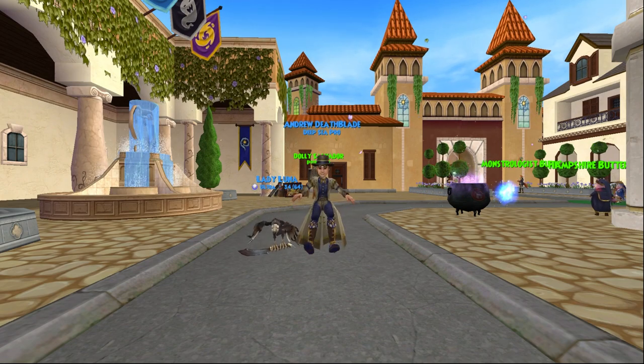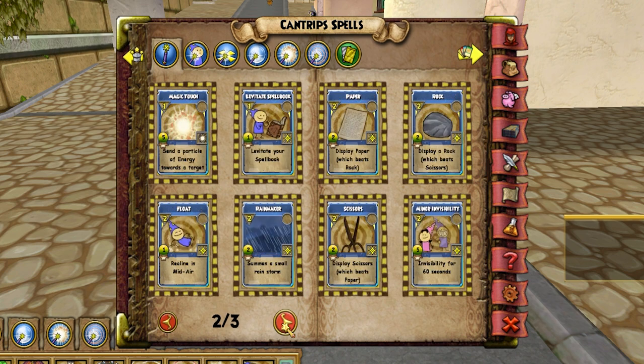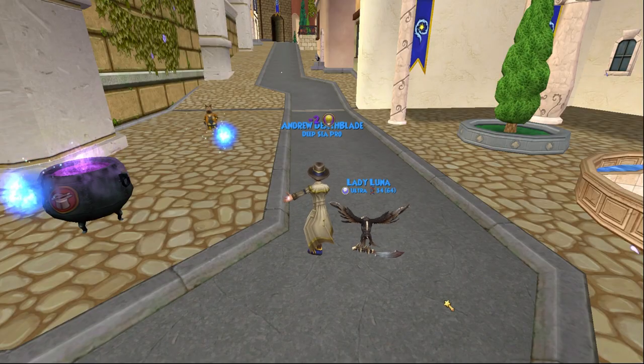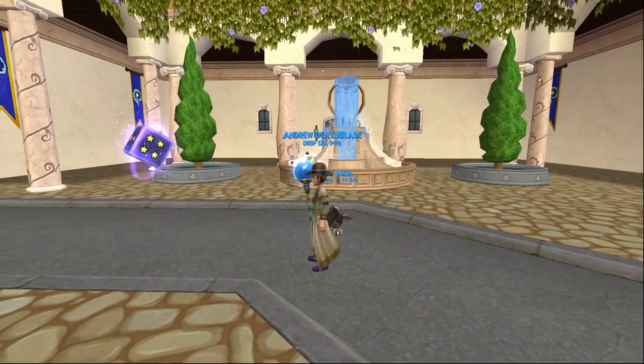Cantrips is a new side activity added in the Spring 2022 update. It uses energy to cast magic outside of battle. For leveling, one energy is equal to one experience. The best way to level is to cast spells that cost the most energy.